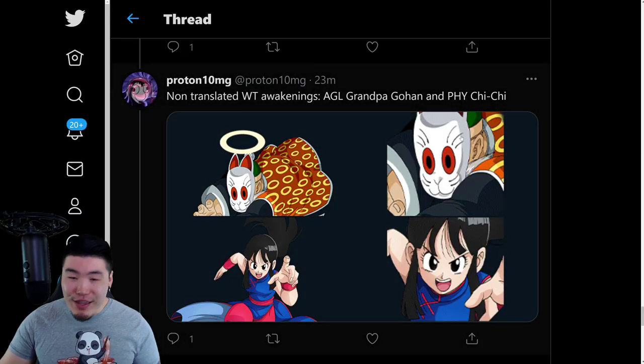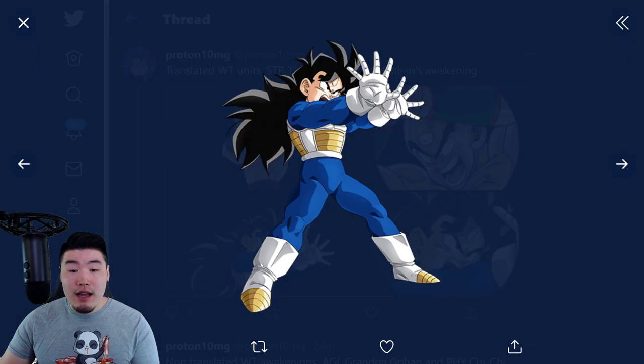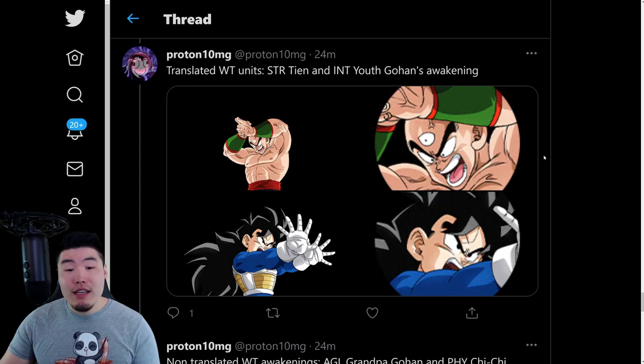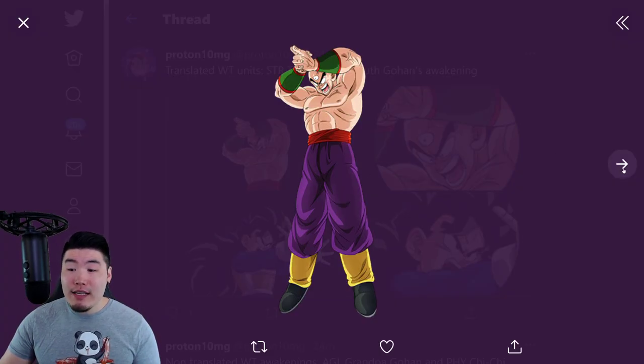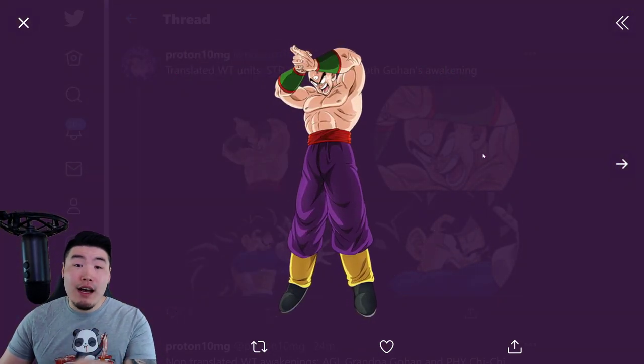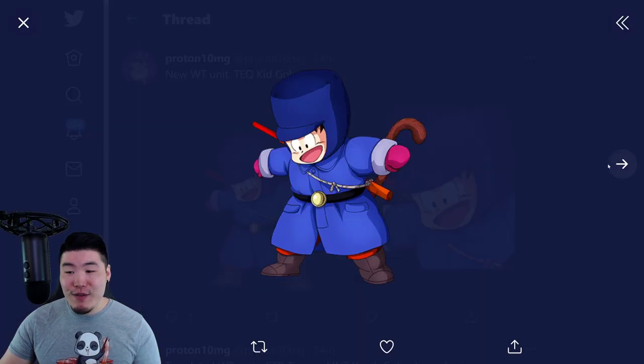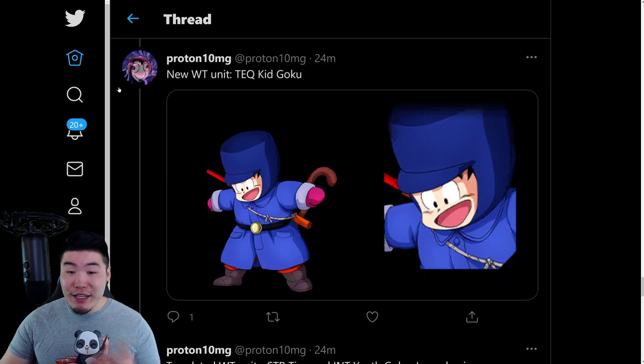They added them just for future use, but these Awakenings won't be available now. The ones that will be available are the Token Awakening for the Int Kid Gohan, and also this new STR unit — not an awakening, just a new unit. This Tien will be available on the DB Saga ticket banner. And we also have the assets for the new World Tournament Kid Goku.